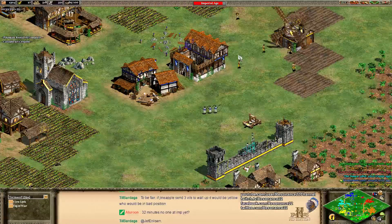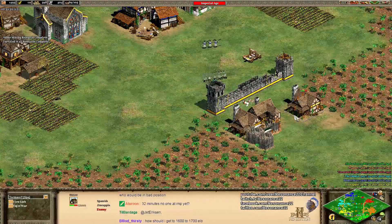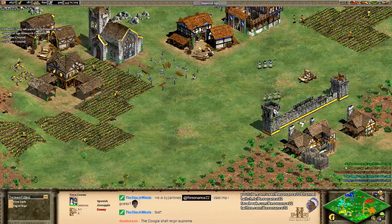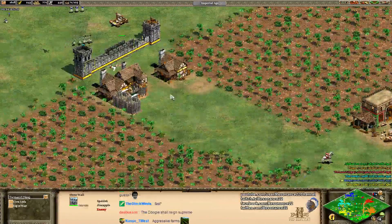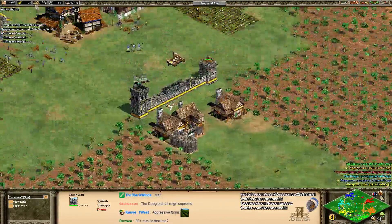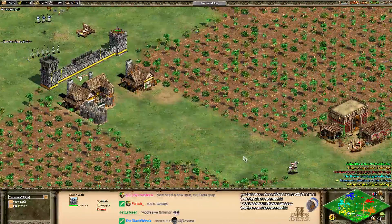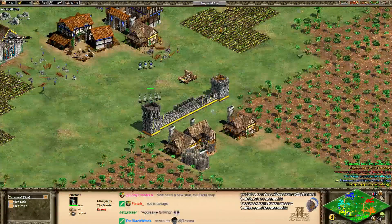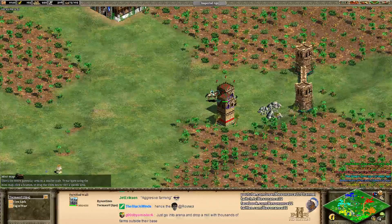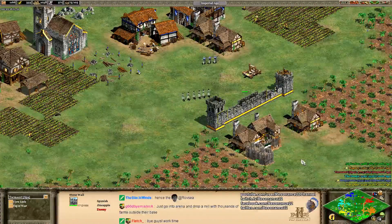How do you defend a tower rush if you're trying to boom? If you're getting tower rushed on Black Forest, you probably already messed up — you should have had an initial wall off to give you time to react. If your opponent just starts putting towers near your base, pull off a bunch of villagers. Restrict your opponent's mobility by walling up choke points. If he starts building too close, you can attack the towers directly. Hopefully you can get to the Castle Age before your opponent breaks through your walls — then build a siege workshop, a mangonel, or a battering ram.